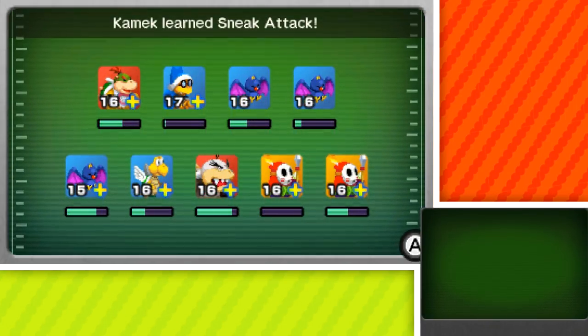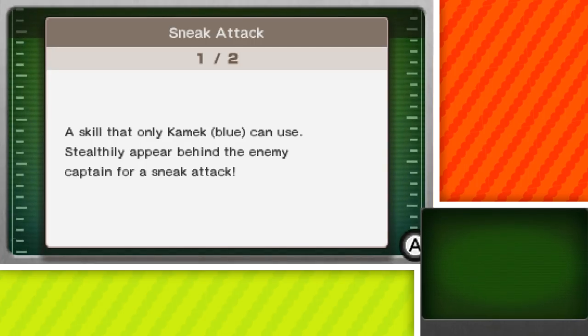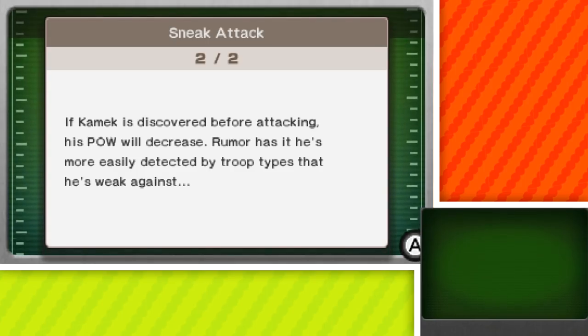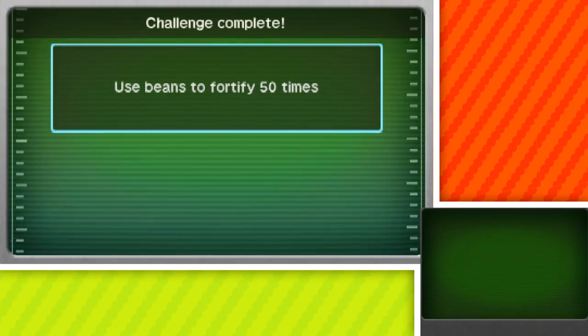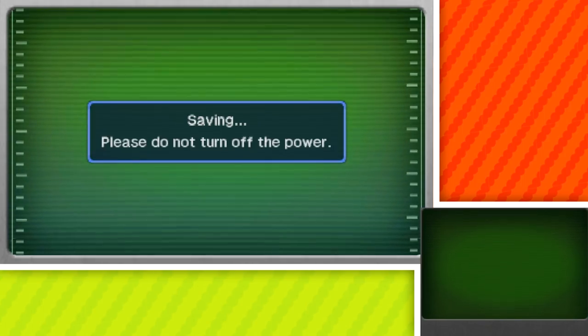A decent amount of experience. Bowser Jr. wanted to level up more, but we get sneak attack for Kamek — a skill that only Kamek blue can use. Is there a red Kamek? Usually when it's blue there's a red with it. Stealthily appear behind the enemy captain for a sneak attack. If Kamek is discovered before attacking, his power will decrease. Rumor has it he's more easily detected by troop types he's weak against — so we want to make sure we're using it against melee and maybe not ranged. We also get an ant and a Pokey recruit, plus more beans.